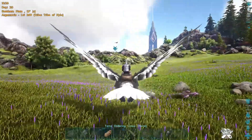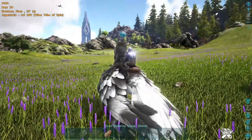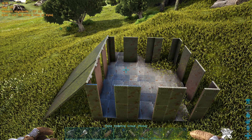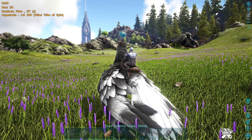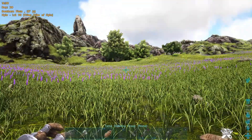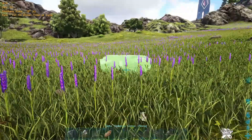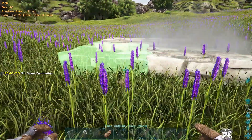Let's head over here and make a clear spot. This can be built out of just about any material you want — any design, any shape, any structure. Wood, however, is the least useful because almost everything can destroy it. I suggest going with stone, mostly because it doesn't take a lot to gather and you can get it built up pretty quickly.